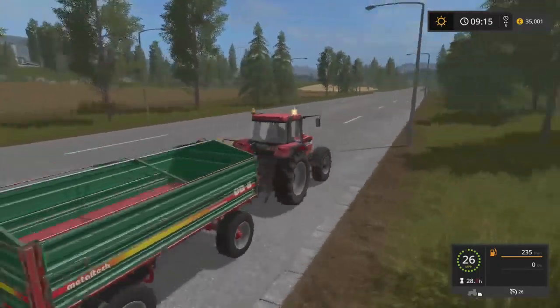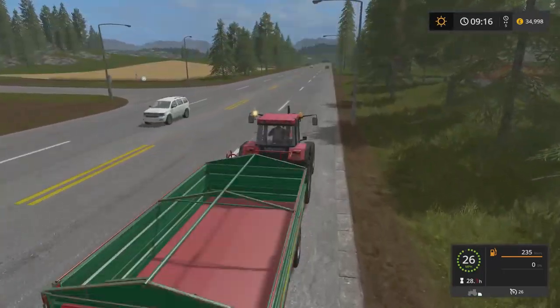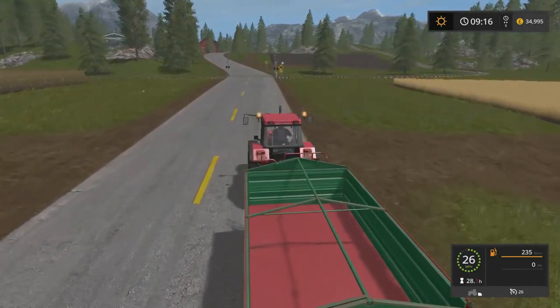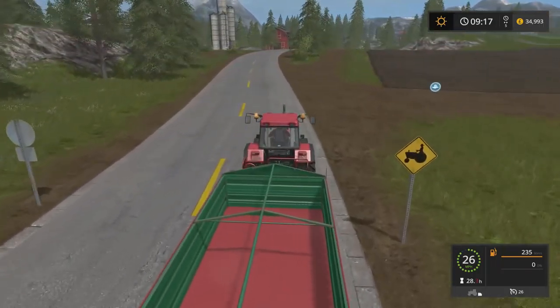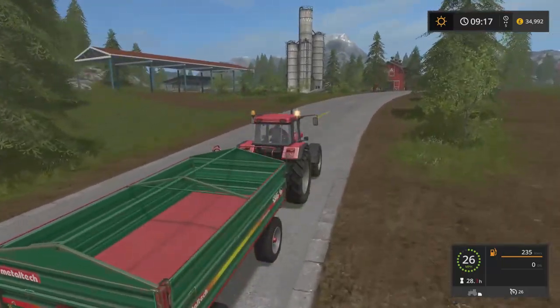So we're going to turn right here and we're not too far away. I'm guessing. There we go. How peaceful is this guys? There's nothing better. Driving our little Betsy here — Betsy the red tractor. Okay, we can turn home here. We can make that before that car comes. Look at that, perfect driving. Kind of.